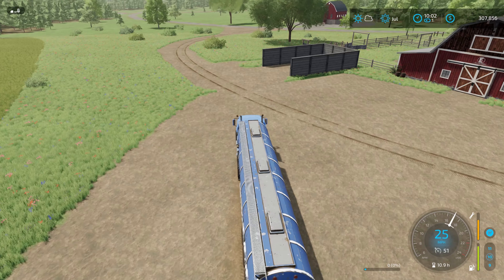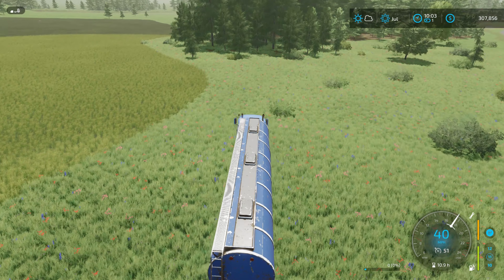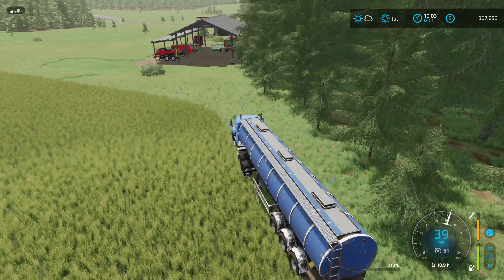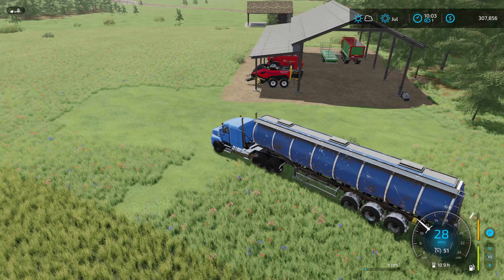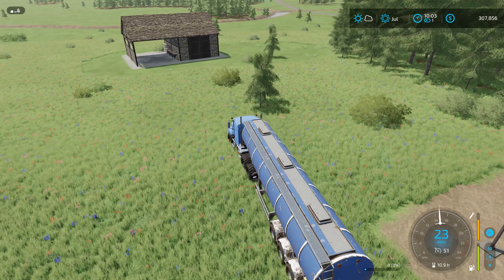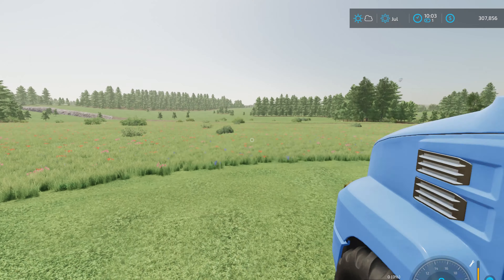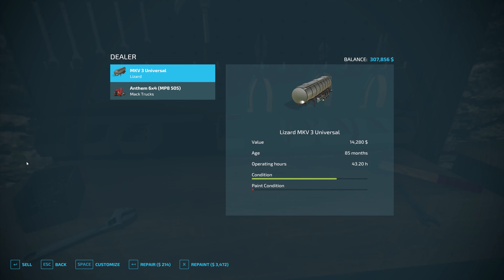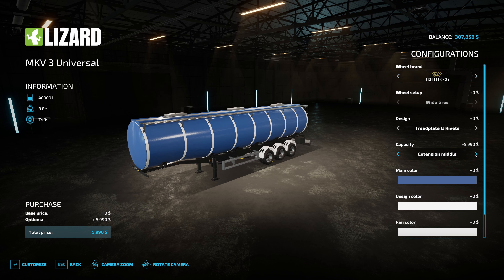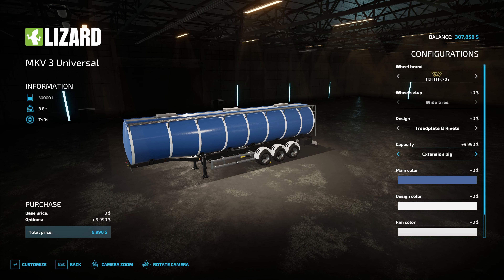I'm going to park this up. Let's go grab this tanker — we're going to sell this and buy a brand new one, because this one's been contaminated. Someone put slurry in there and it should be just water and milk only. I'm actually thinking about possibly getting myself two tankers, because we do have the grass field to cut, and we know what's going to happen — we'll compact it, ferment it, get silage, bring it down to the BGA. Speaking of, I just realized we reached the top of the hour — back over $300,000.